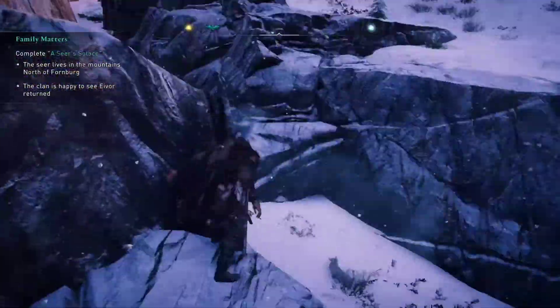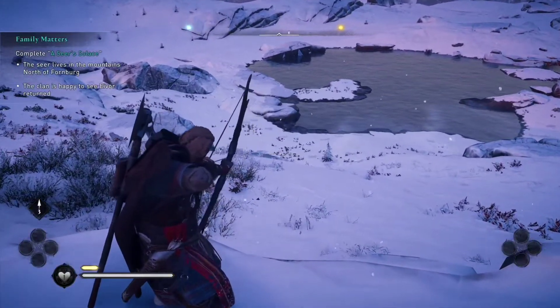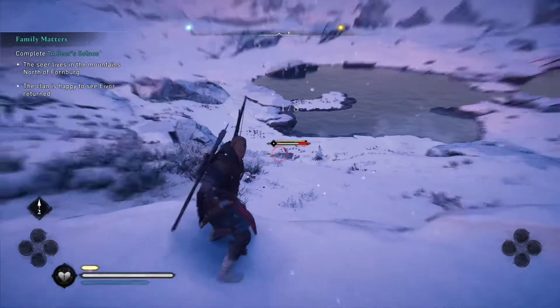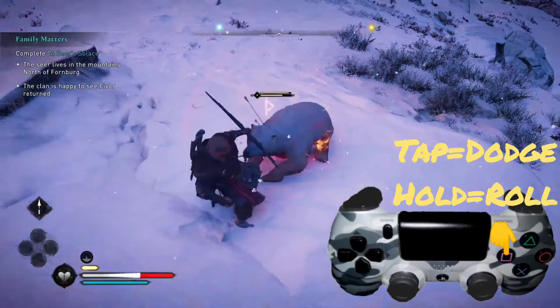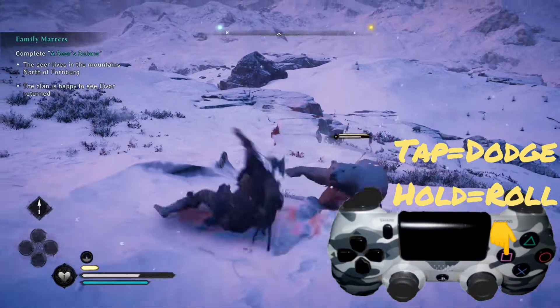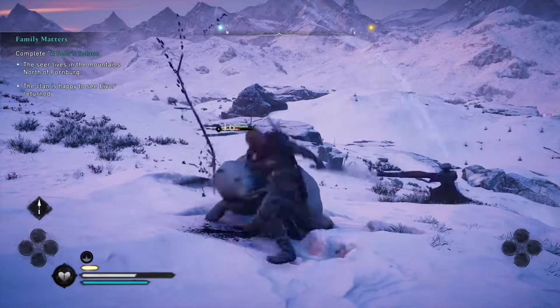Once we're there, what I like to use is a bow. That way we can actually do more damage to start out. I also like to use the square button to dodge or roll out of the attack, then counter attack from the polar bear so that we can strike back.